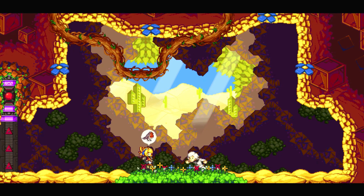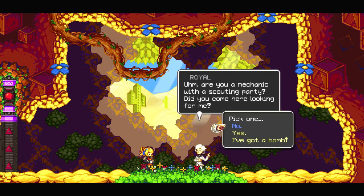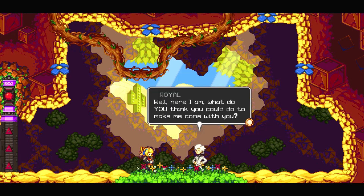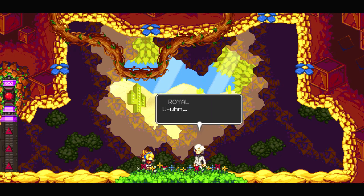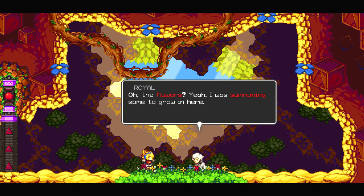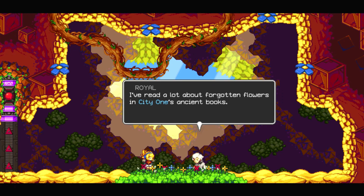Who are you? Robin? Well, good day to you. I am royal, as is obvious. Are you a mechanic with the scouting party? As you come here looking for me? Well, here I am. What do you think you could do to come with you? I'm not going anywhere, though. You treat me like a bird that has to do things. I am my own man. What are you doing over there? Oh, the flowers? I was summoning some to grow in here. Thought it would look quite striking with the light from outside falling on them. I've read a lot about forgotten flowers in City One's ancient books. I guess I'm going to recreate them the way they're drawn, though. This could use a big finish.